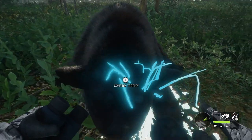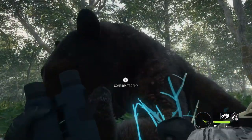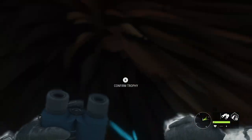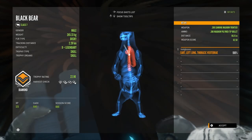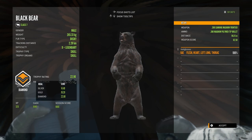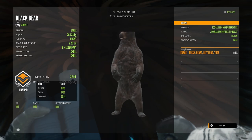This is the dusky fur type, and I love the longer hair on these guys now. The duskies look so beautiful with those reddish tinges in the fur — really beautiful. Picking him up, he is actually a diamond at 22.9, so he just makes diamond. That is my first new fur type diamond black bear, really awesome. Long tracking distance but well worth it to get one of these guys on the ground.